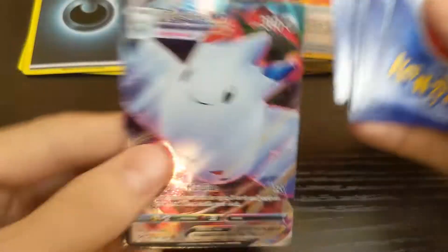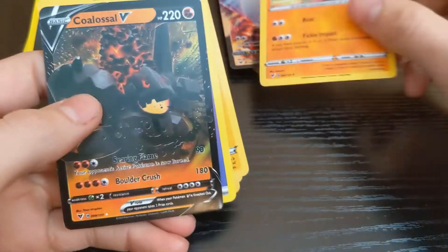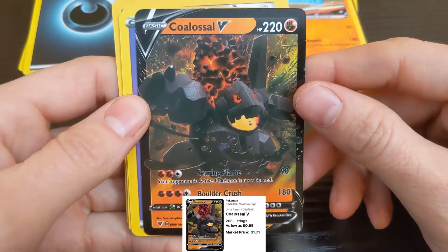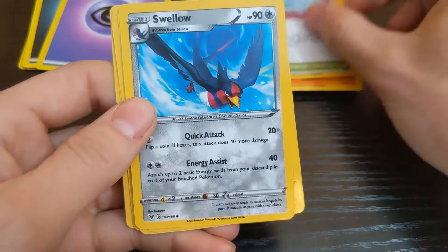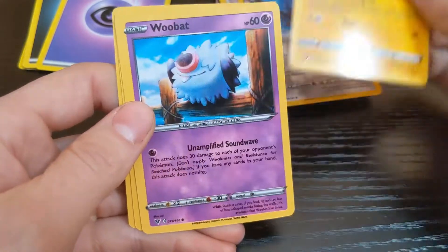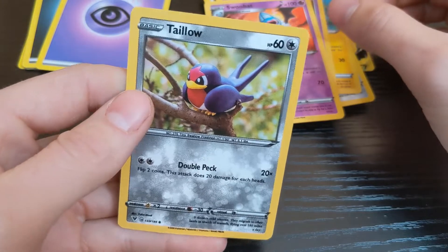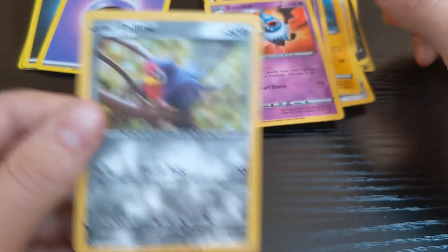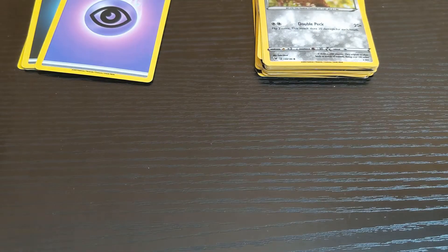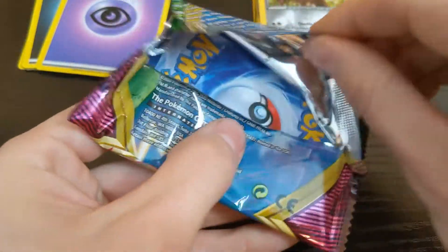Got these oriented. Reverse holo, Togekiss VMAX — that's cool — Quagsire. That's a pretty cool looking Pokémon. There's the energy. Just their Bath Swallow. I thought that was his butt right there. Cute little Swallow. That looks pretty realistic. I think they took that photo outside. Need a trash can for these wrappers, but oh well — pretty easy to open.